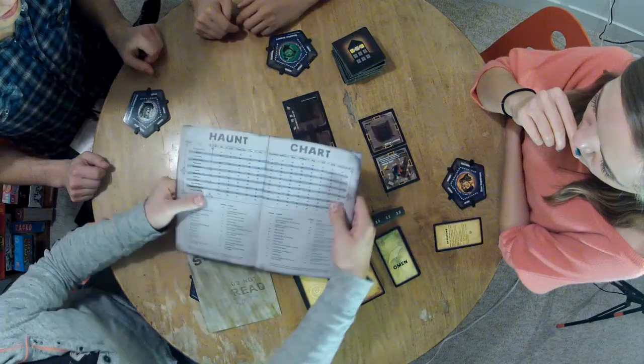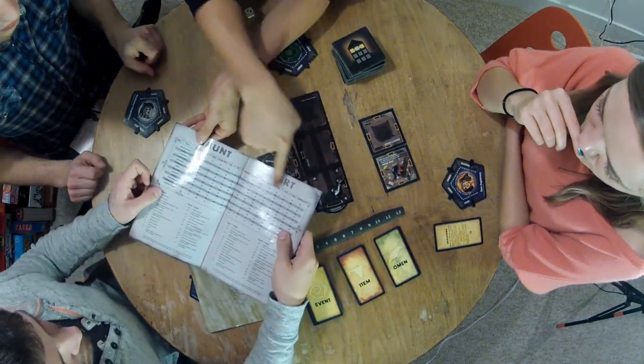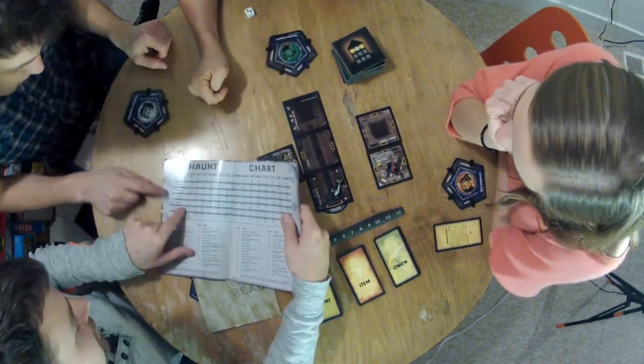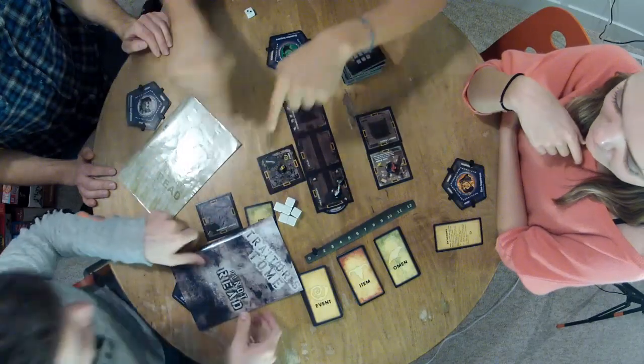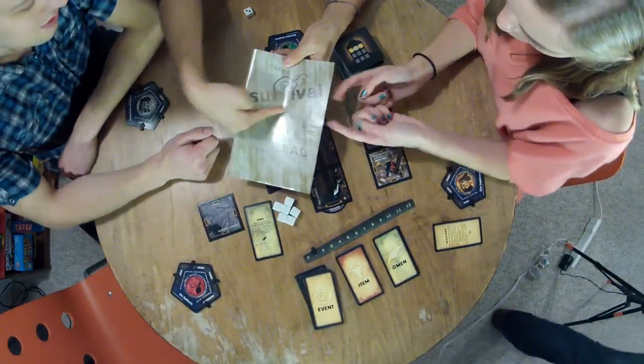Look at the front chart. Compare the omen you just drew to the room in which you drew it, and find the intersection on that chart — that's the number of the haunt you are in. Usually, but not always, the person who failed the haunt roll will become the traitor. Determine who the traitor is — that person leaves with the traitor's handbook and reads the corresponding haunt separately from the heroes. Each haunt is very unique, so all bets are off in terms of the rules. You'll have to read the actual rules in that haunt to see what changes.